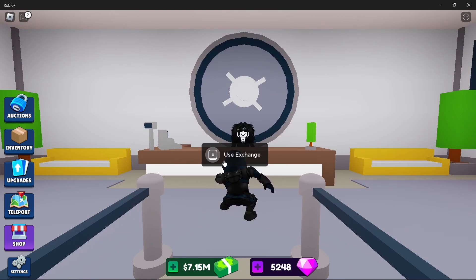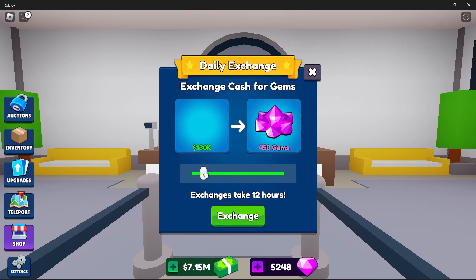At the exchange you can take your cash and exchange it — say you wanted to exchange the smallest amount, which is 30k, to get 216 gems. If you've got 30k and you're trying to get to 100k net worth, this is not the smartest way to do it. Those 216 gems you can get fast, so do not worry about that.